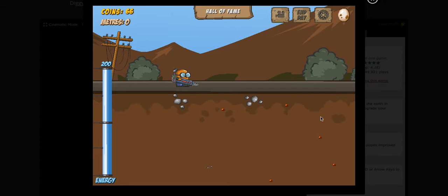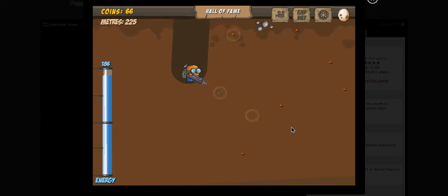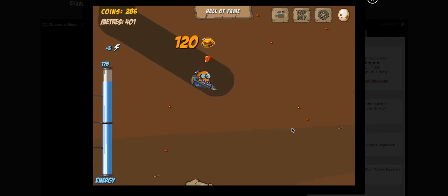Hey everybody, Vampire Lord 1024 here, and welcome to Diggy. It's a game where you try to find treasures and stuff. You basically have an energy meter and once it goes to zero you have to end the day. You can upgrade your driller. There's a radar if you hit E — which is not working — but if you use it, it showed four and then a lightning bolt.